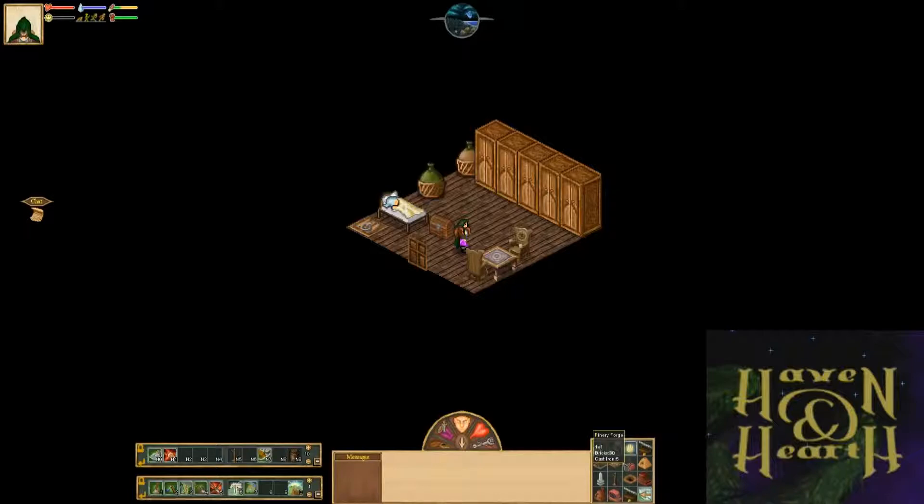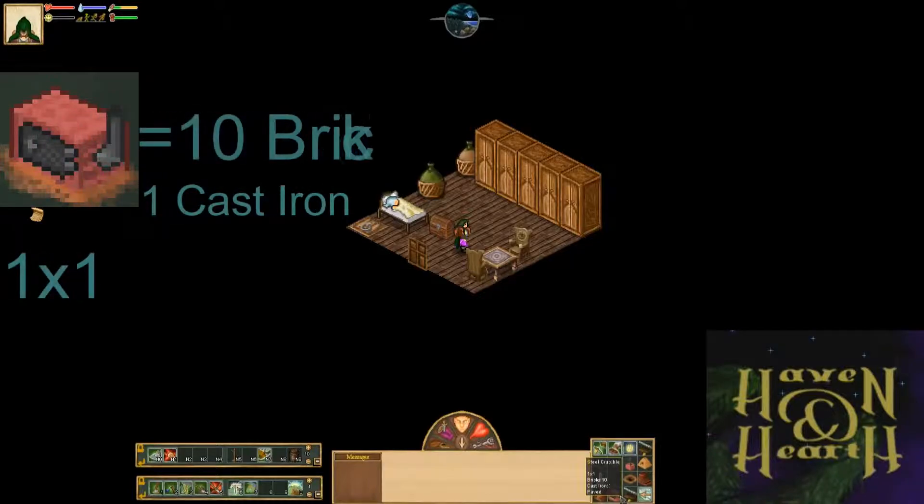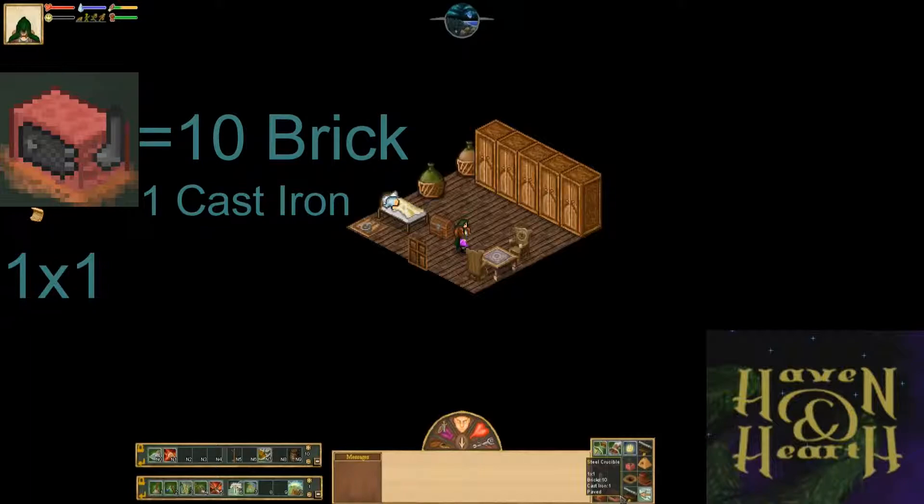When you get the wrought iron and want to make steel, you need to place it inside a steel crucible. A steel crucible costs 10 bricks, 1 cast iron, and requires a 1x1 paved area.